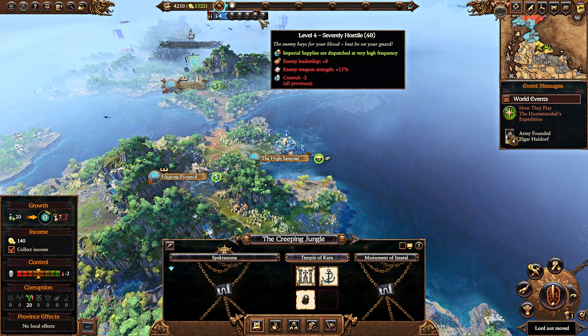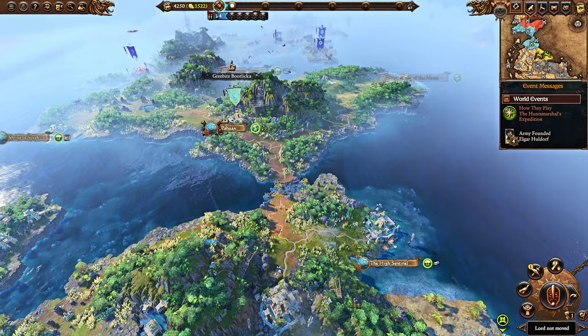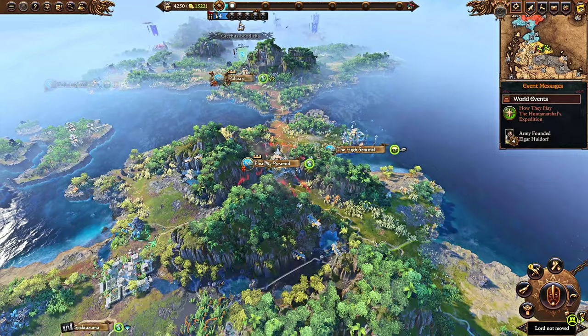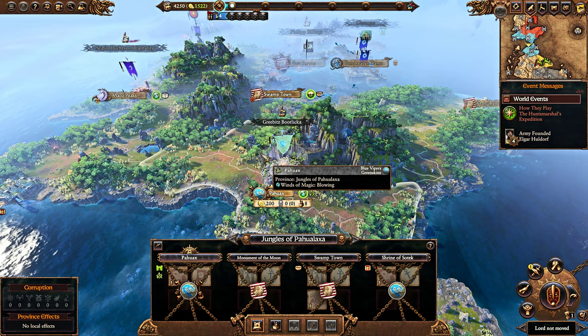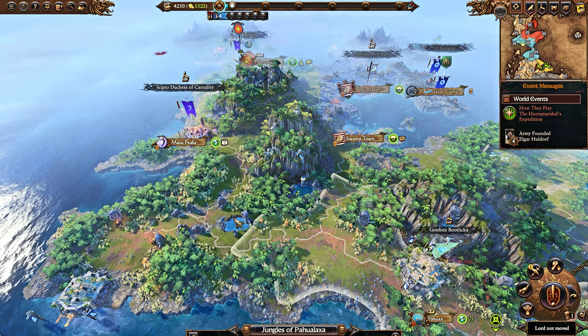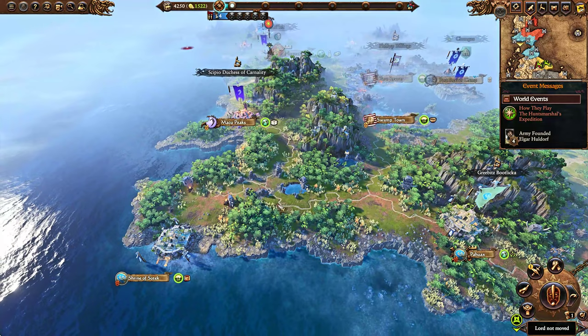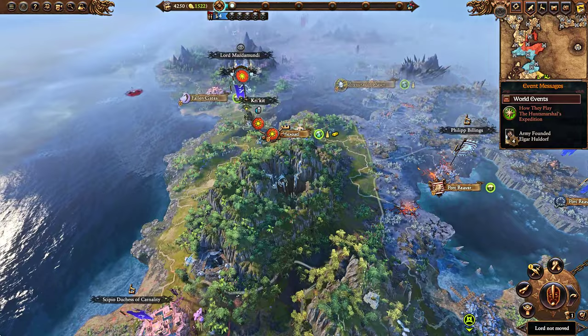This is a campaign where you could really benefit from the Public Order Penalty Removal mod, because you're going to deal with a lot of public order penalties, especially when you're at the Condemned level — it is annoying. You want to come over here and take the Salmon, deal a blow to the Sands of the Jorks, and when moving on from the Salmon into the next region at the Shrine, I would sell it to the New World Colonies — though I would not make any non-aggression pact, trade agreement, or military access with them. Just sell them those two territories, then come over here to deal with Mazdamundi.